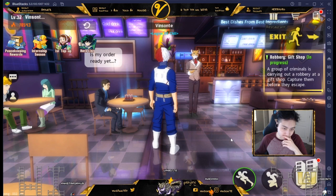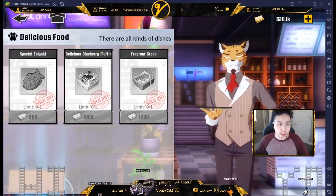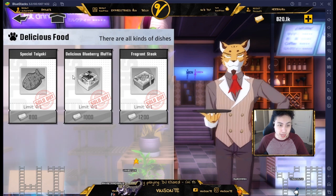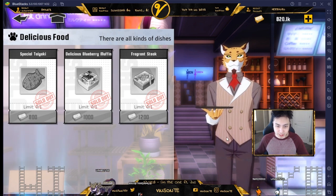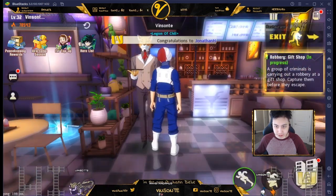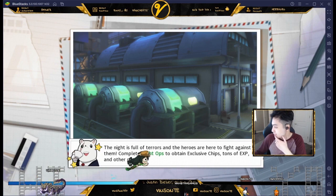This guy right here — you talk to him, he sells food. It's the middle one which has the black tea in it, and the blueberry muffin. You're gonna need these for other quests too, so you'll have to buy them all. Let's go back and I'll meet you back at Momo's.